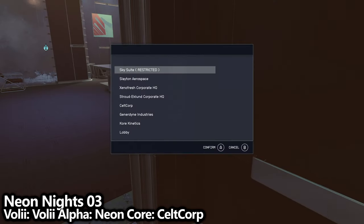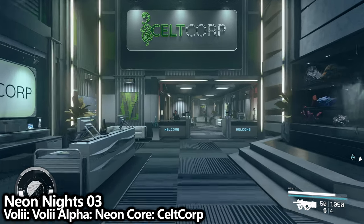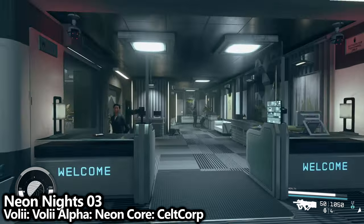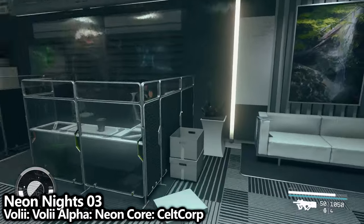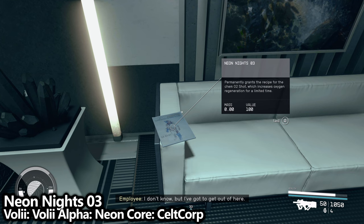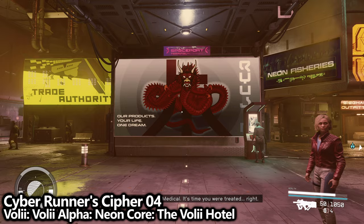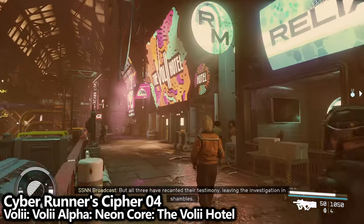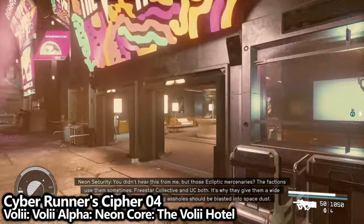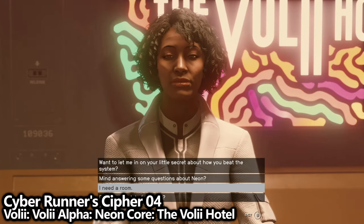Using that same elevator, go up to Celtcorp. From here, just walk forward through the welcome desk. Keep walking forward — there's a white couch directly in front of you. Find Neon Knights on that couch and pick it up. In the same Neon Core hub area, go to the Voli Hotel and talk to the lady at the front desk. Get through the conversation and ask her for a room — choose one day if you want to pay the least credits. She'll give you a key.